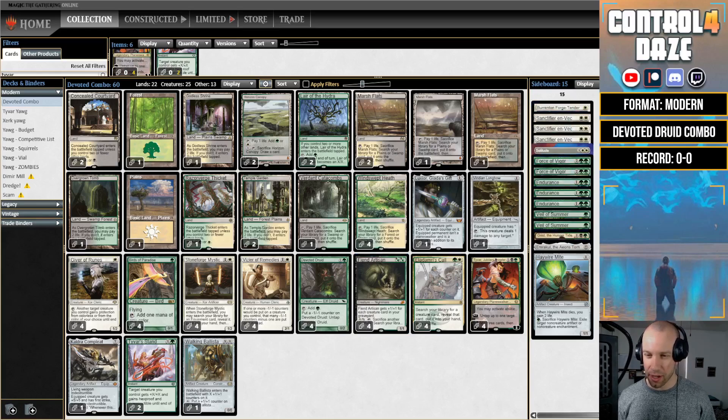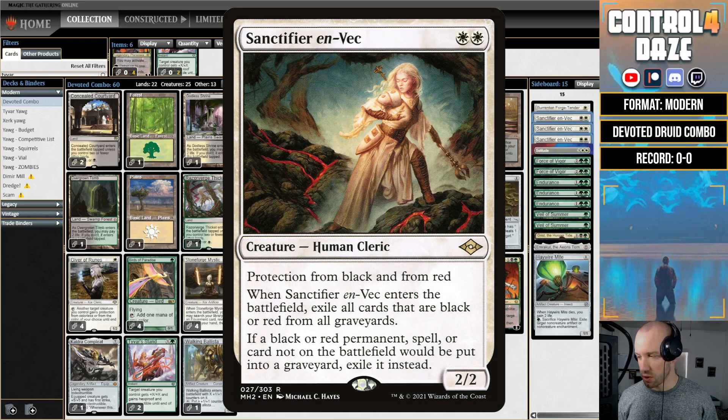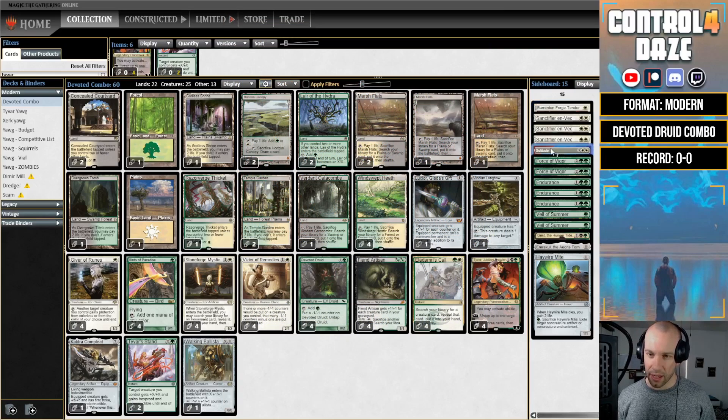Looking at the sideboard, I made some changes. There was an Orvar in the list I downloaded — not a fan of that card, so I got rid of it. Added an extra Sanctifier en-Vec, which is the trump card against Scam, and Burrenton Forge-Tender, which is really good against Fury. The Solitude is just a target for the Call in case of emergency. Value cards familiar to Yawgmoth players: Force of Vigor, Endurance — three and two — two Veil of Summers, a Grist, Haywire Mite, and an Emrakul to deal with Mill, or you can hardcast it in this deck.